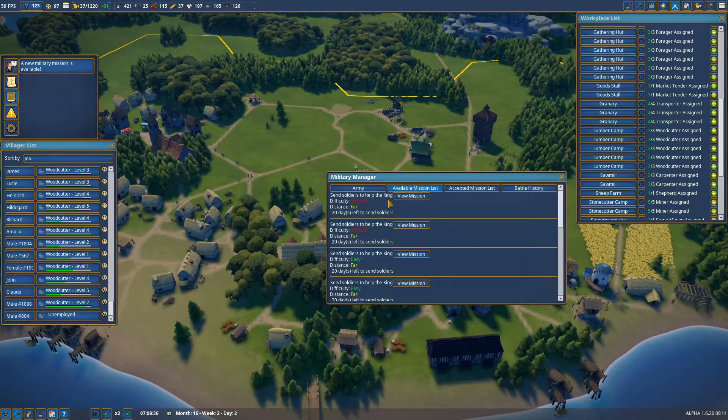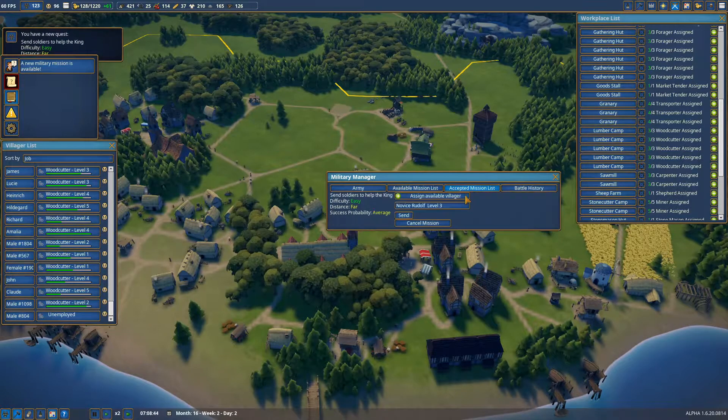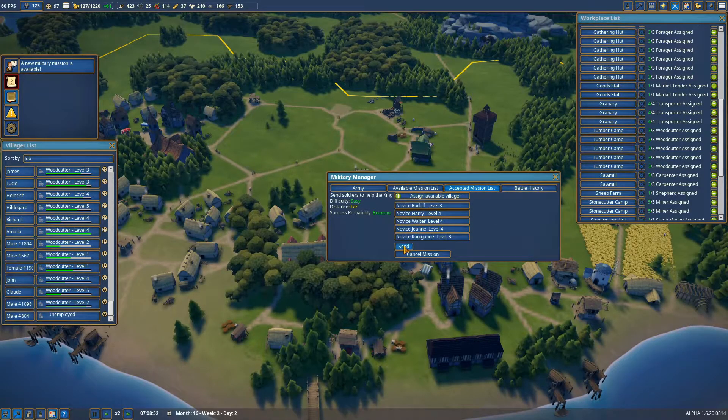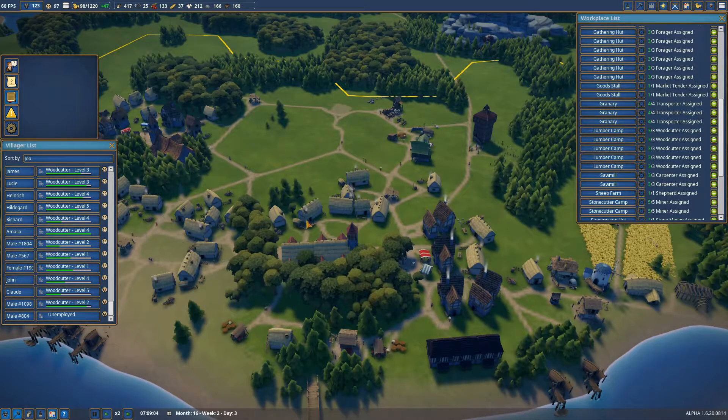Right now all our soldiers are completely trained. We'll do another easy mission — we'll accept it, send in all our troops. Let's hope they improve. Send them out on a mission and there they go. Let's hope they bring in a lot of money.